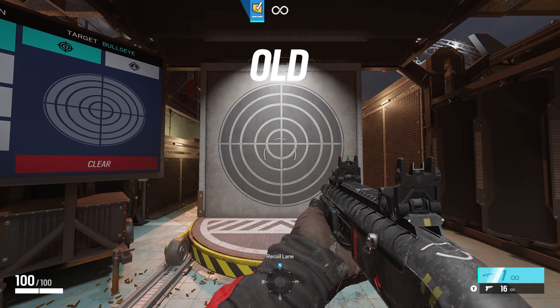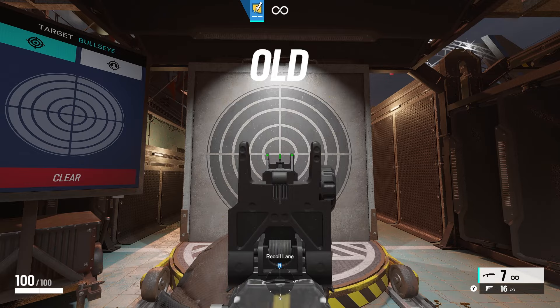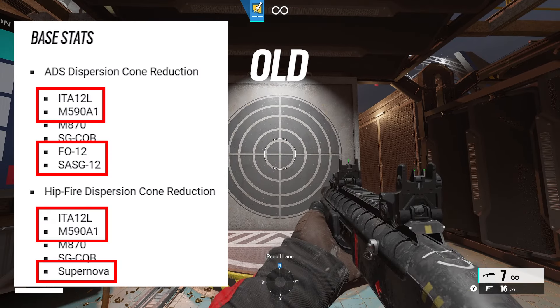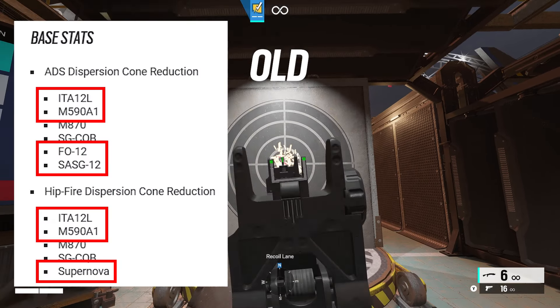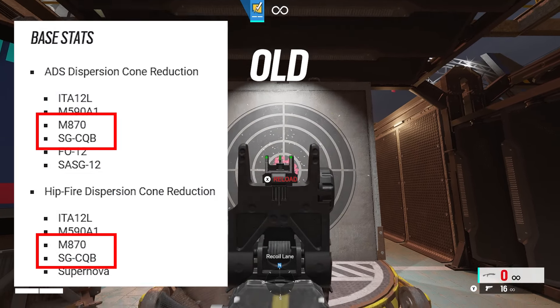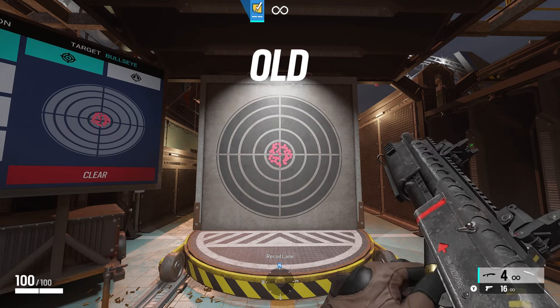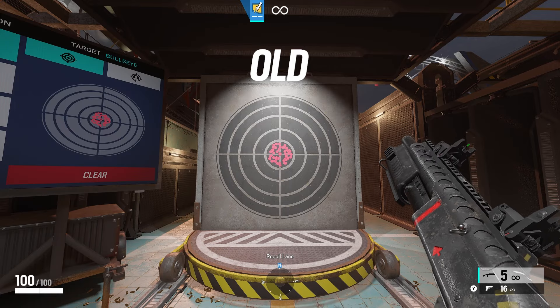Hey guys, CorvBross, and today we're doing part two of testing out the shotgun buff that's coming in the new season of Rainbow Six Siege. In the last episode we tested these shotguns — we found out some had big buffs, some had medium-sized buffs, and some actually had nerfs. Today we'll be testing out the M870, the SGQCB, along with some community testing that was requested in the last episode.